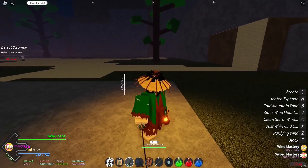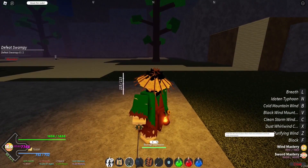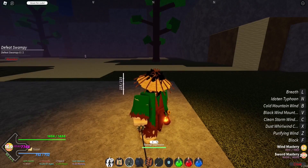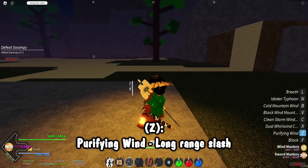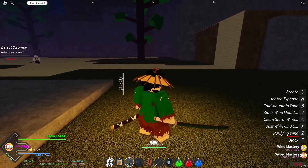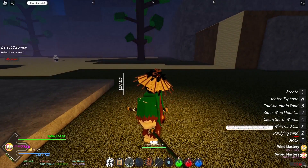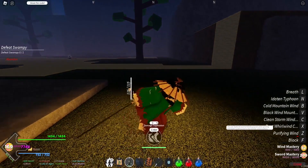Starting off with Wind Breathing: Purifying Wind — the user lifts the sword above their head and unleashes a vertical slash downwards. That's actually kind of a lie because I'll do this and it also sends out a little projectile. So I don't know what that's about. After that we've got Dust Whirlwind Cutter.